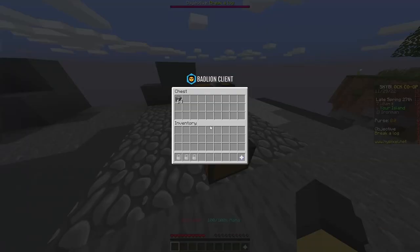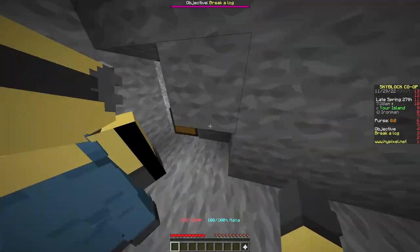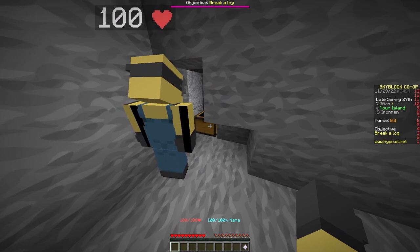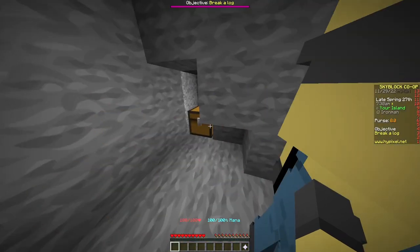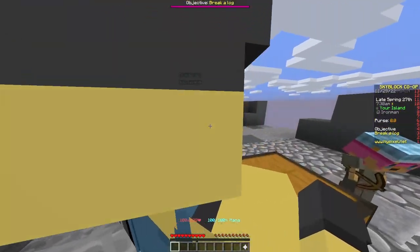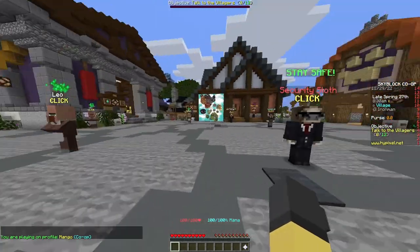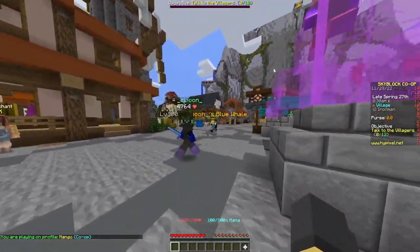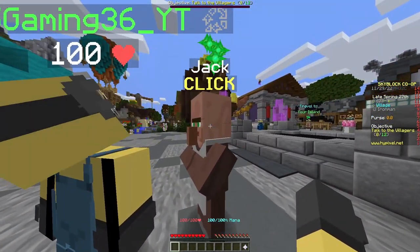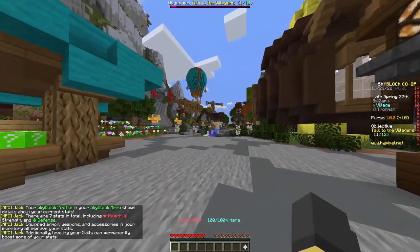There's some goodies down here — a chest, some bone meal, and a couple of sun generators, so we'll come back and build one later. Let's go through to the main hub. There's an NPC to speak to to get a sword. If you see any of these guys with green particles above their head, just click on them — we need to speak to all 12 of them. Jamie is the one that gives us the sword.